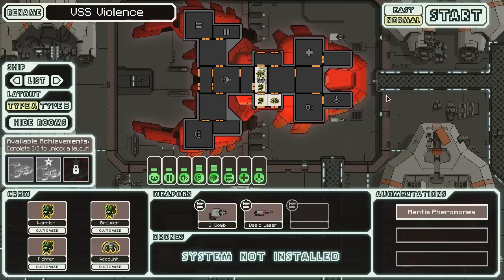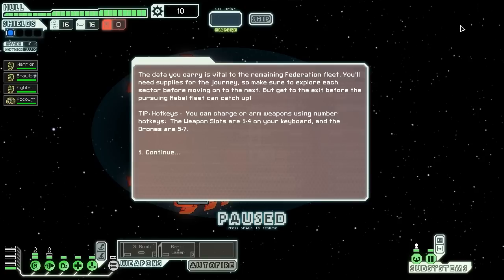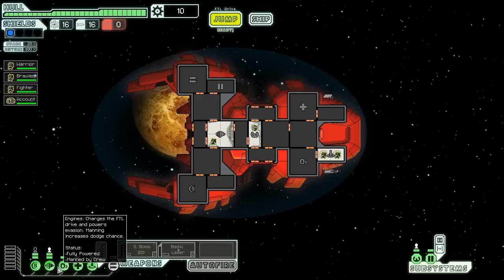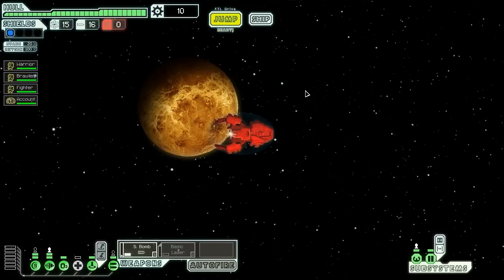Anyway, we're going to be playing on normal and let's jump straight into the action. The data we carry is vital for the remaining Federation fleet. We'll need supplies for the journey, so we'll need to explore each sector before moving on to the next, and get to those exits before those Rebels can catch us. Let's send Warrior and Brawler over to the teleporter. Accountant, you are going to take over our helm, and Fighter, you are going to head down to the engines. Hopefully we'll get a replacement for Accountant soon so he can move around to a more mobile repair position. We'll turn on our engines, turn on one of our weapons, and jump to find someone to fight.